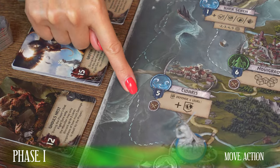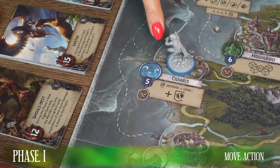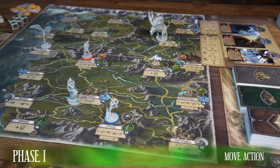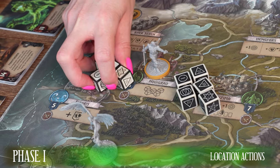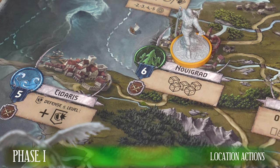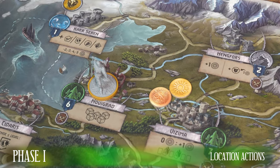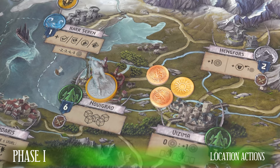Note that some areas on the map are connected by a water path. Moving around them is done in the same way as on the mainland. In the first phase, in addition to the mandatory move action, you can perform any number of actions like location action, resolve quest, or dice poker game with another Witcher. Now listen in more detail about location actions. At two locations with such a symbol, you can play dice poker with a local citizen.